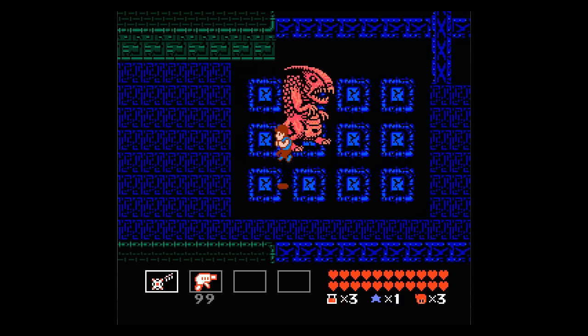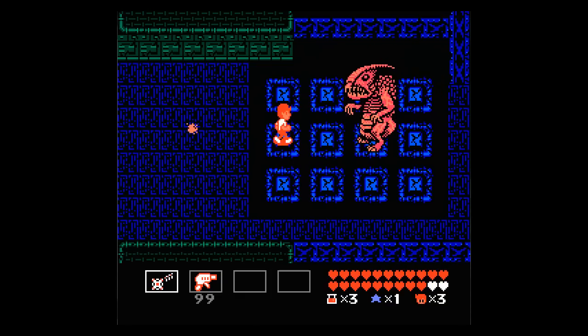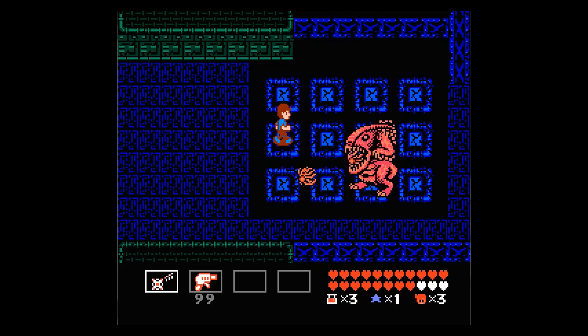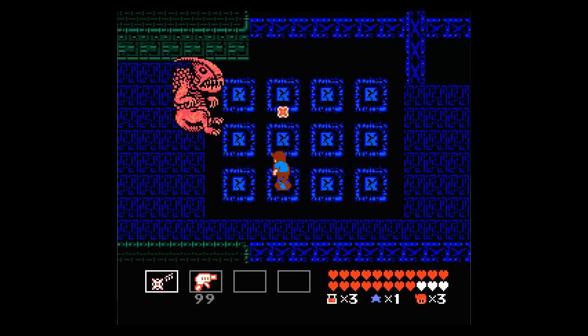Most of the time you're going to be fighting him on this little 3x4 grid. You can fight him outside of it if you want, but it can be a little bit more painstaking, so I would recommend just sitting here, biding your time, just looking for the shots. This guy's not really that tough as far as his moves go. All he's got are these little beams that he shoots out and the jellyfish that you can see.